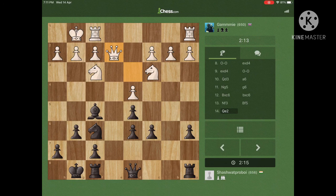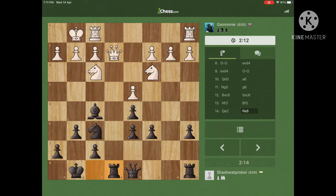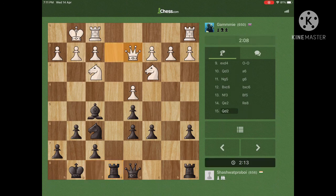I bring my rook to attack the queen on the e8 square, then the queen goes to d2. Now I bring my bishop to a6, supporting the pawn on the d5 square.